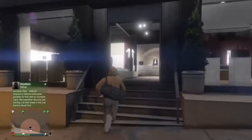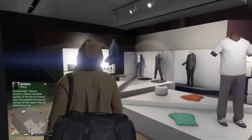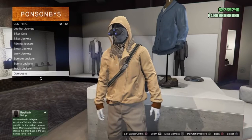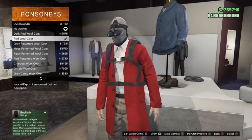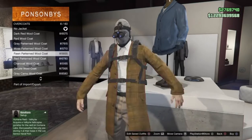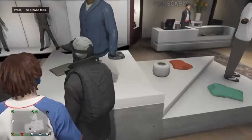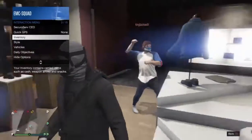Just go into the clothing store and then head over to the top section. Under tops, go down to overcoats and just scroll all the way down — there's a lot of them. Buy the black wool coat. If you have a parachute on or something, just take that off.